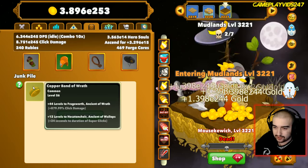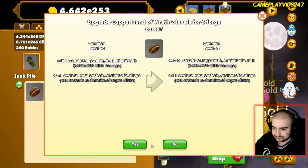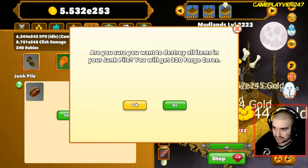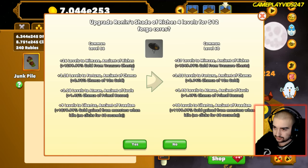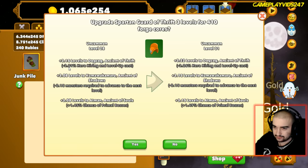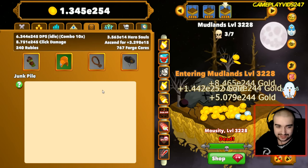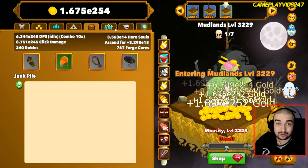The Copper Band of Wrath - we want to level this up and then salvage it. Salvage gives 320 forge cores, and leveling costs 410 forge cores, so it's getting quite expensive. My relics are starting to cost quite a bit here.